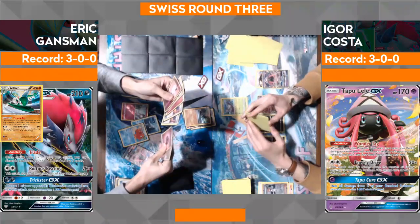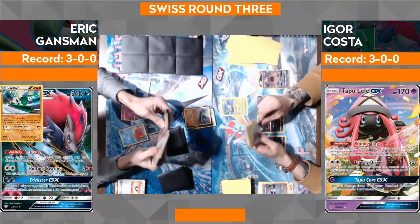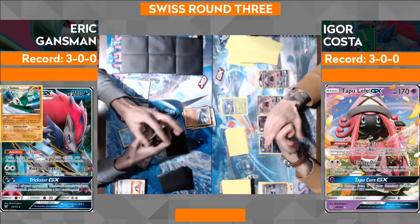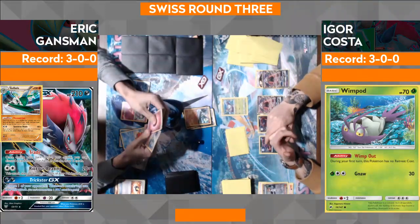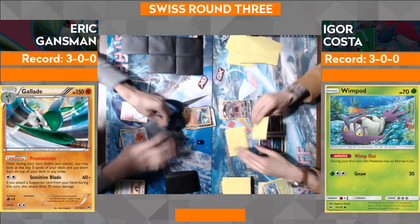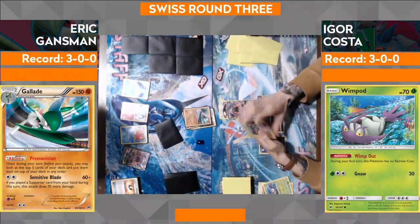Eric's spicy tech is now being shown through his Premonition in the form of Clefairy from the Evolution set. Clefairy — what a good card. For three colorless, it lets you copy one of your opponent's attacks that they just used. And the first attack for a colorless puts them to sleep.